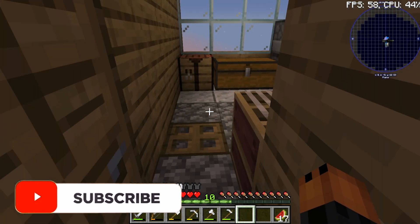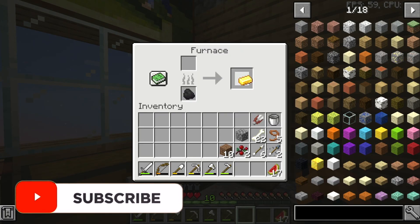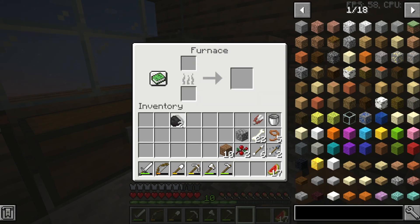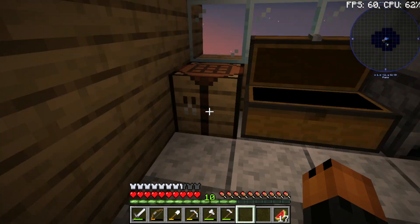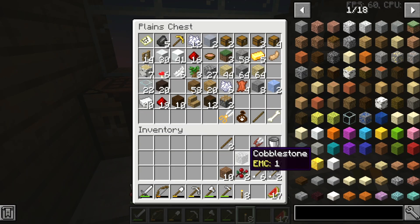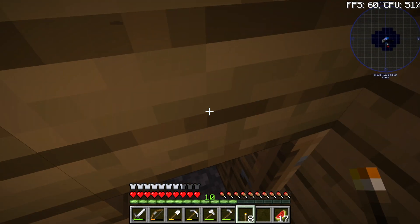Guys, this is another thing we need to work on — I don't want more mobs to spawn over here because we have a lot of mobs over here for some reason at the moment and it's not very good. So what we're going to do is make sticks to make something very helpful. Now we have torches — we need to go to the farm with Sausage over there.